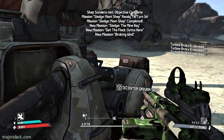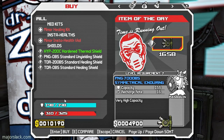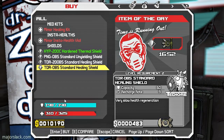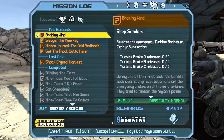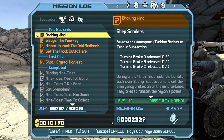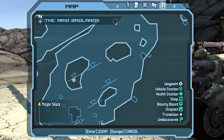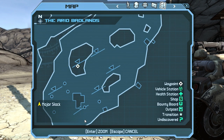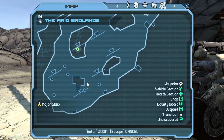This is the Zephyr Substation run. We've got everything on board as far as missions are concerned. Let's take a quick look here at the map. Breaking Wind: release the emergency turbine brakes at the Zephyr Substation — there are three turbine brakes located around that area. There's one there, one there, one there, and one there.